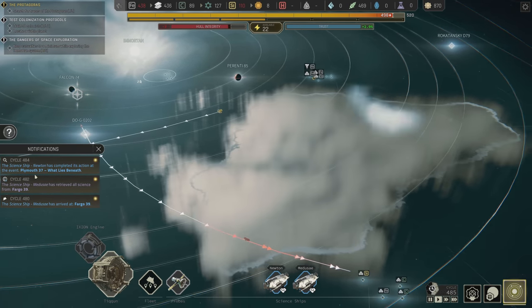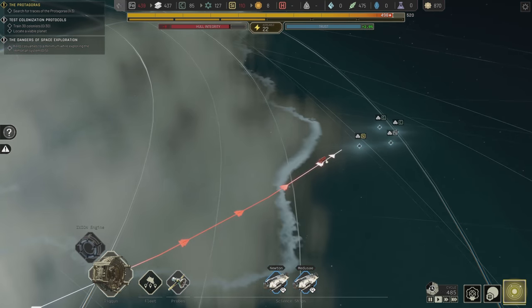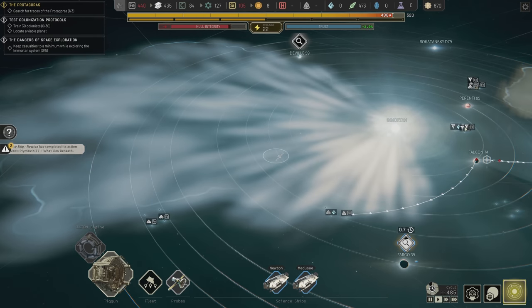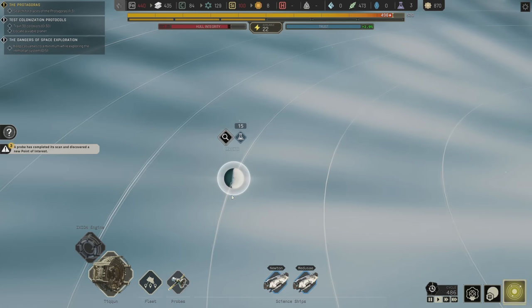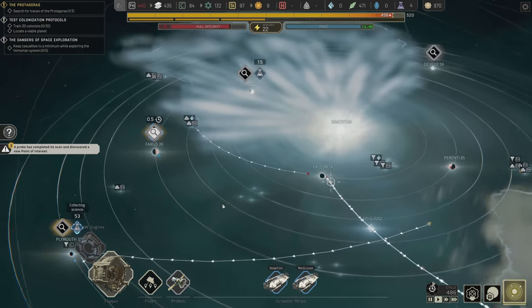It doesn't look like we've lost any vessels — we might be in good shape on shielding these things from the storms. The probe completed a scan on Mac R. There's definitely something going on on Mac R.